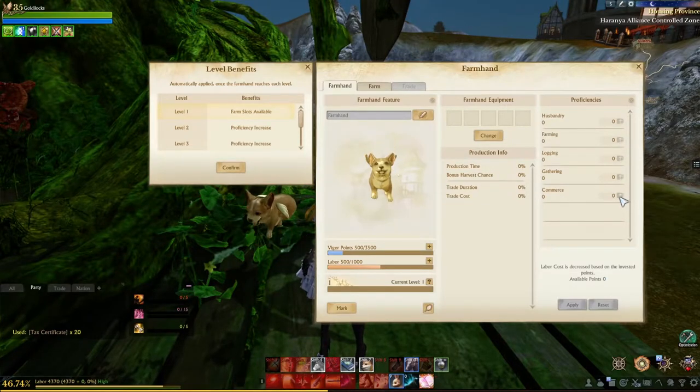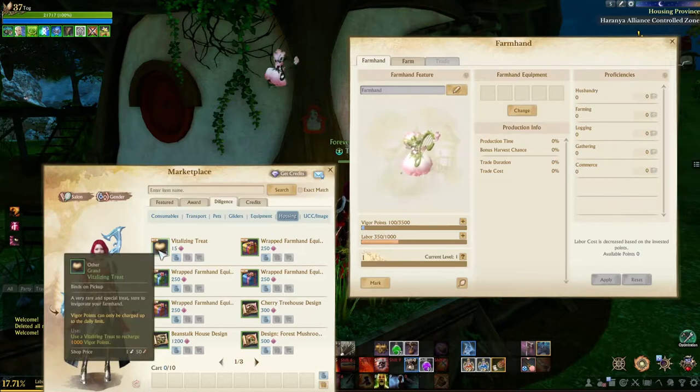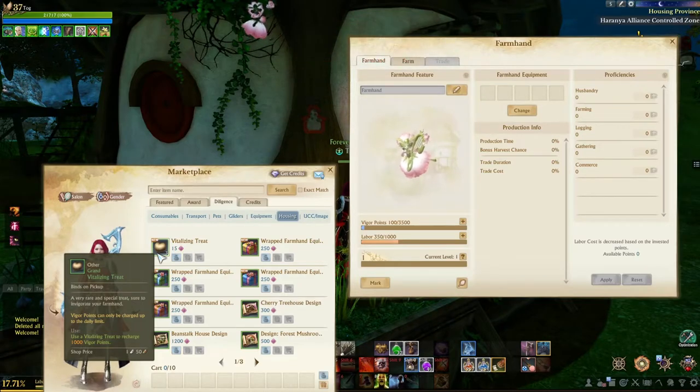Once they hit level 10 they will unlock more tasks they can do at one time. Here is where you can purchase the vigor replenishment treats — the vitalizing treats. They're under Diligence and Housing; it's 15 diligence but you get three of them, and one treat restores 1000 vigor. Each day you can purchase one and max out the vigor on the farmhand.